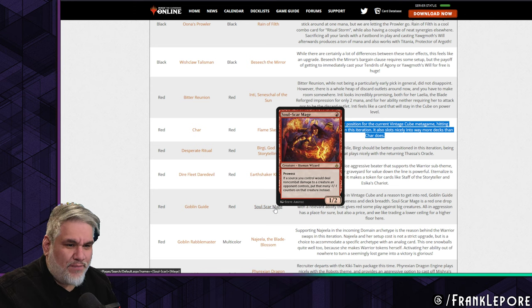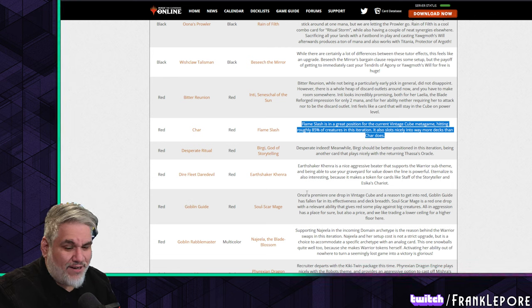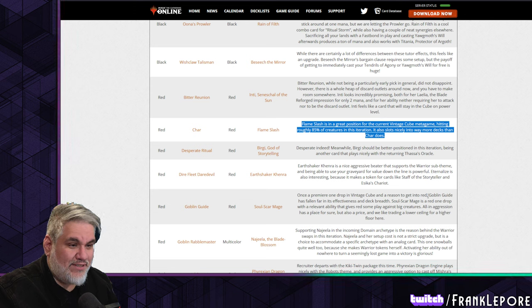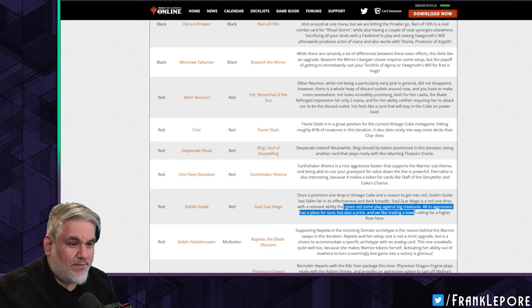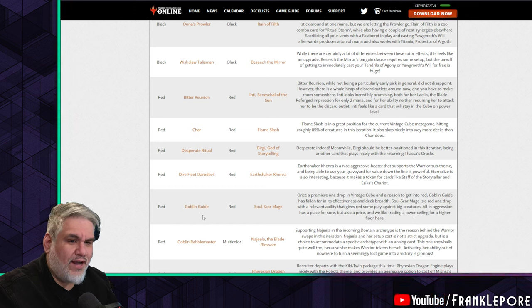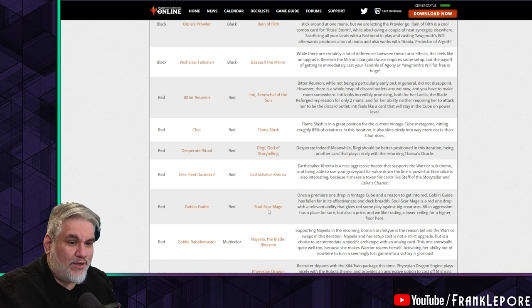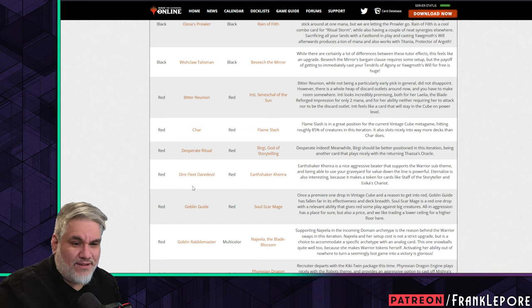Goblin Guide out for Soul-Scar Mage. I don't care about either of these much. Goblin Guide was once a premier one-drop in Vintage Cube but has fallen far in effectiveness. Soul-Scar Mage is a red one-drop with a relevant ability that gives red some play against blue creatures. We're trading a lower ceiling for a higher floor. I might not put in Soul-Scar Mage, but Goblin Guide is an easy cut — especially now that you're putting in Ragavan.